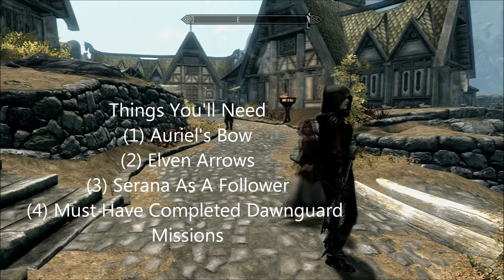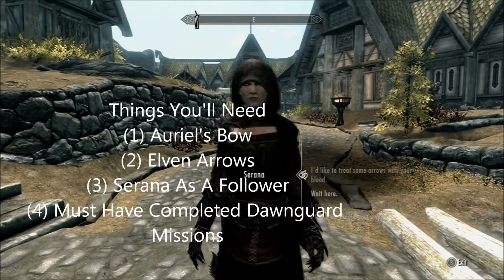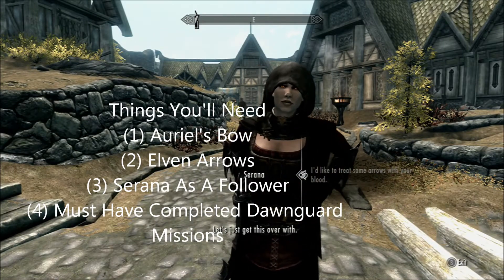Hey guys, this video is going to show you how to get Ariel's bow achievement in Elder Scrolls Skyrim. Now first, you'll need Ariel's bow, Elven arrows, and Serana as a follower. You also must have completed all the Dawnguard missions, the main ones.